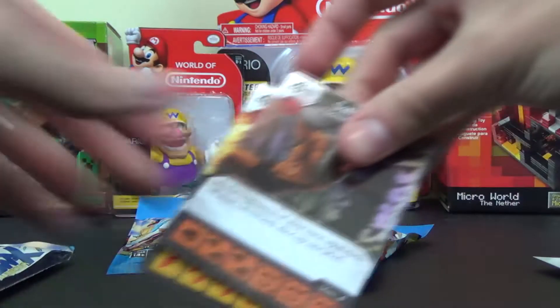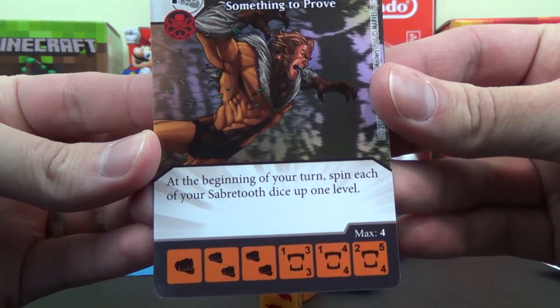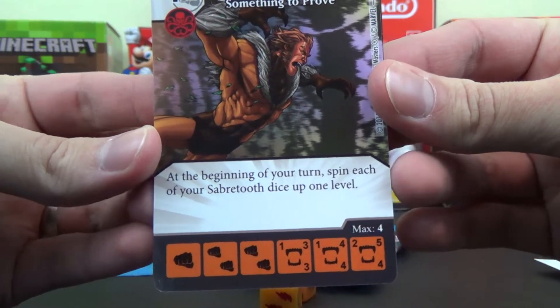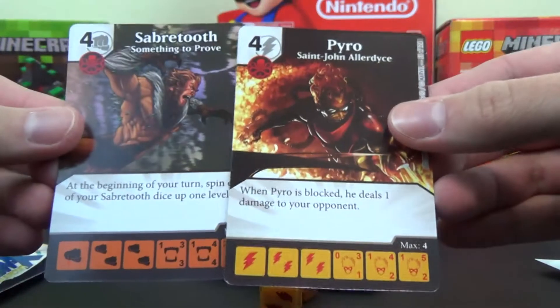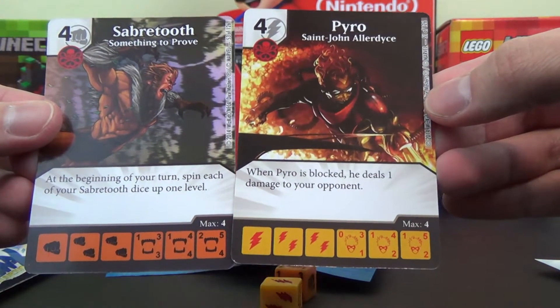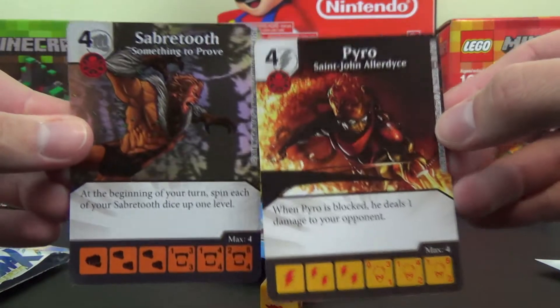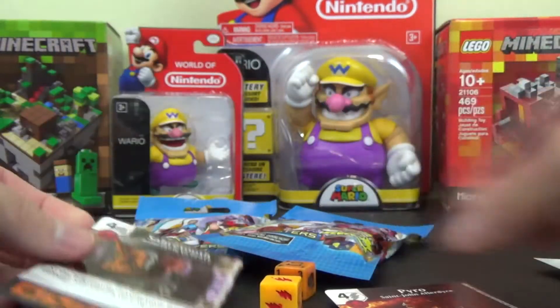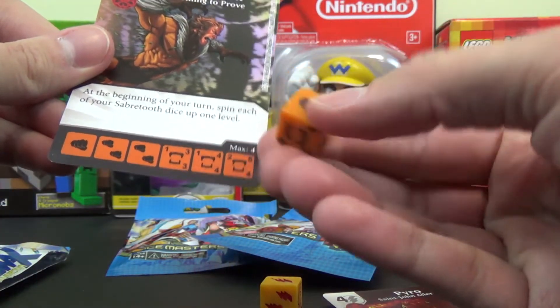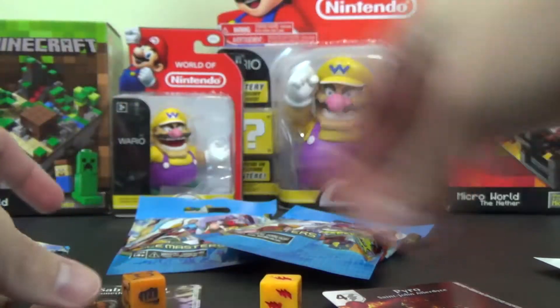So we got Sabretooth. At the beginning of your turn, spin each of your Sabretooth dice up one level. And Pyro. When Pyro is blocked, he deals one damage to your opponent. Number 51 and 53, so not rares or anything. And as you can see, they come out there with matching dice with the special symbols designated for that character. Very cool.